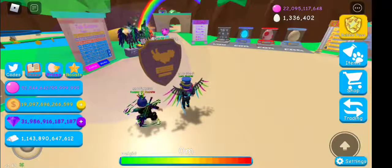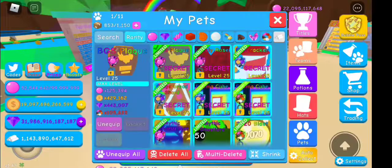It's a hard secret to get, but it's very cool. Now, the stats with boosts: Bubble is 125,394; Coin is 429,162; Gem is 444,07; and Multi Currency is 105,625. Pretty strong pet!